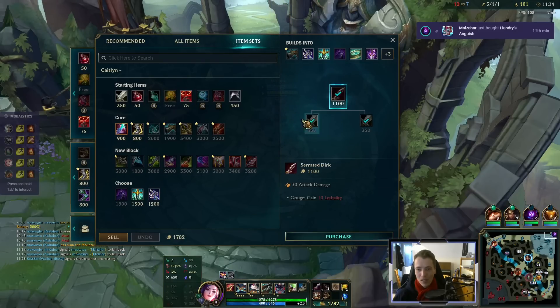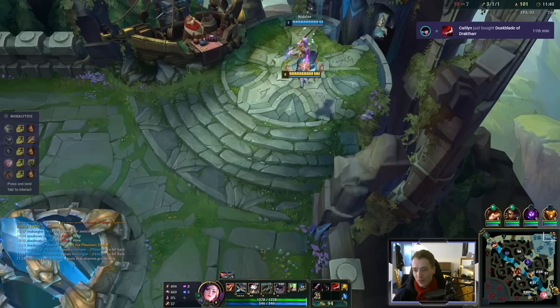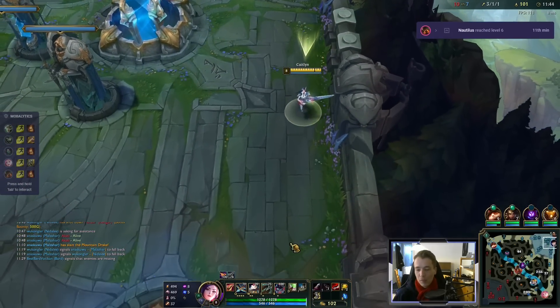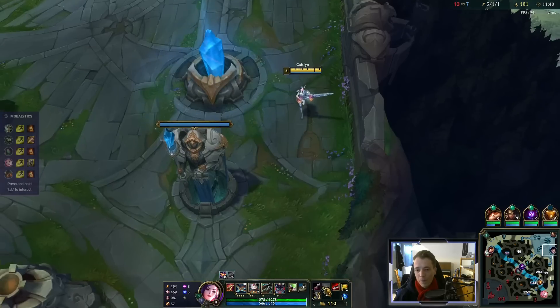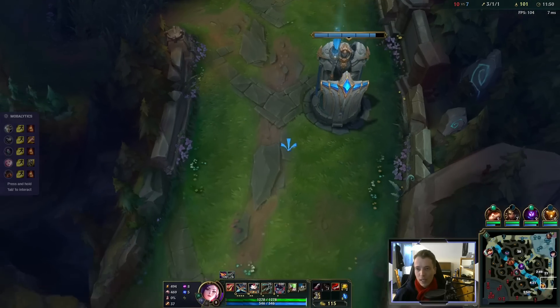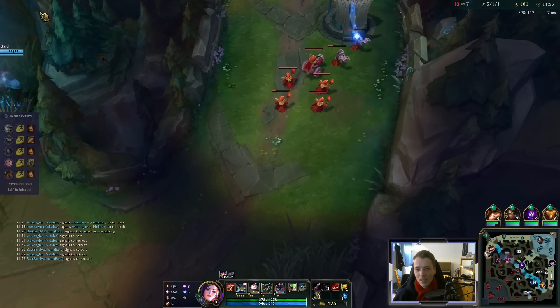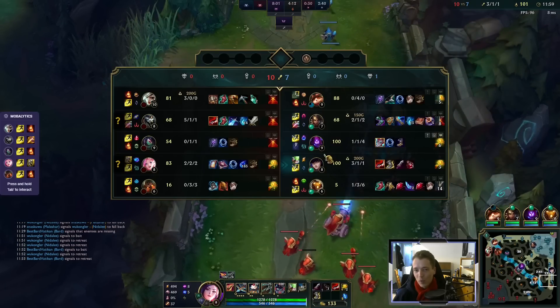So we get our Duskblade. And actually, let's just get the Boots upgrade. Boots is your only source of attack speed in this build, but it should be sufficient. And there's a nice little power spike here in the early game — well, if you want to still call it early game. We're entering the mid game at this point.